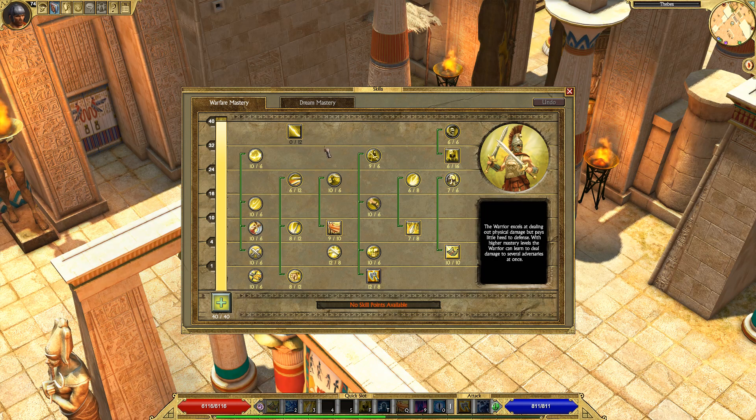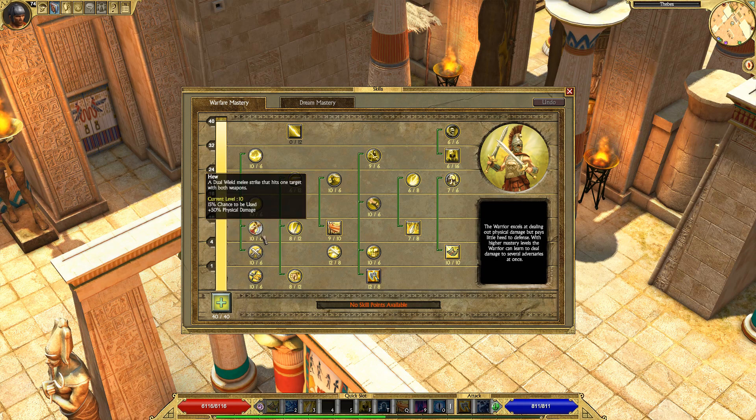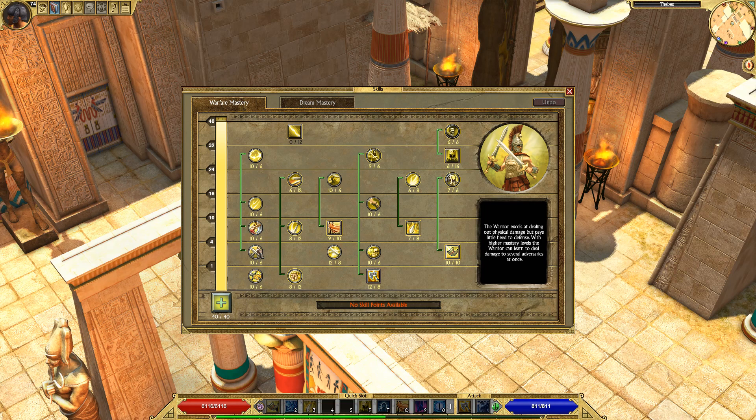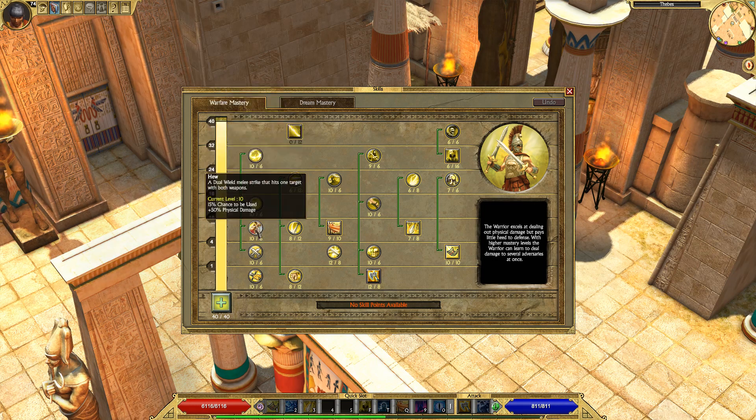To get started, let's go into the Warfare Mastery. Weapon Training is important — we're a melee build so you want to max that out. You also want to max out everything in the dual wield tree; we are going to be using dual wield with this build. It is strongly, strongly recommended that you do. At least at first, max out dual wield and then put only a few points into each of the other passives that come with it. Eventually you can max them all out — they are worth it.